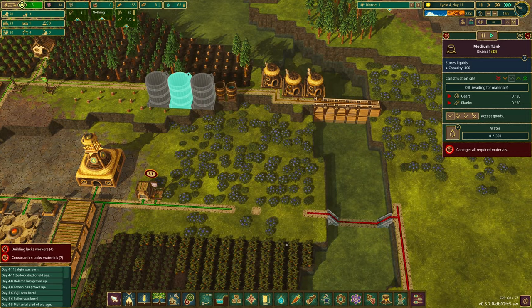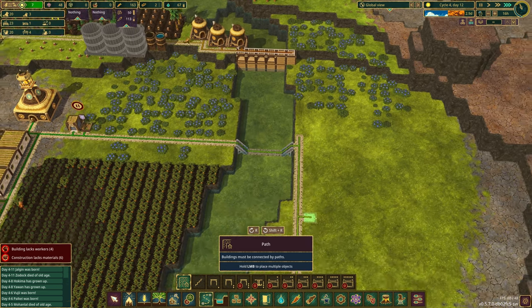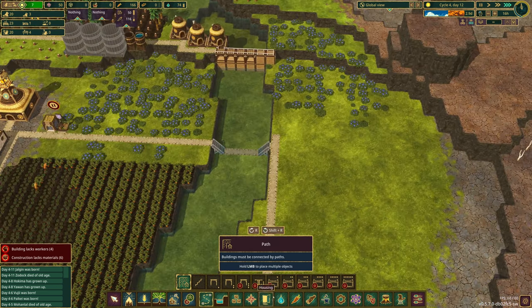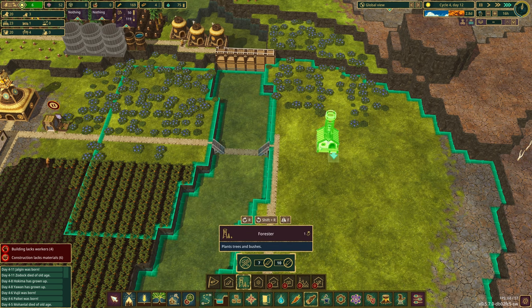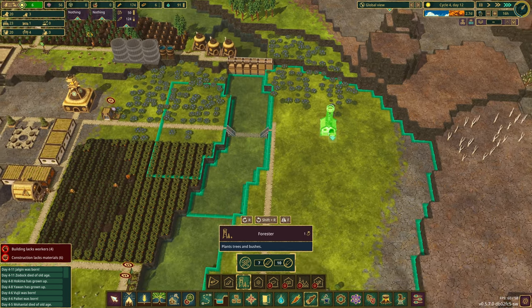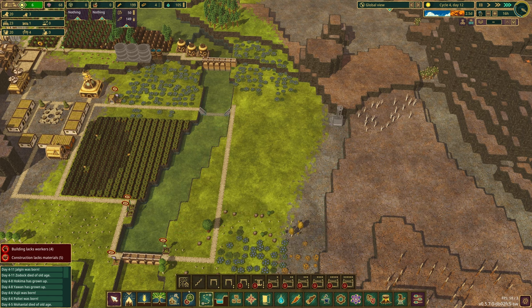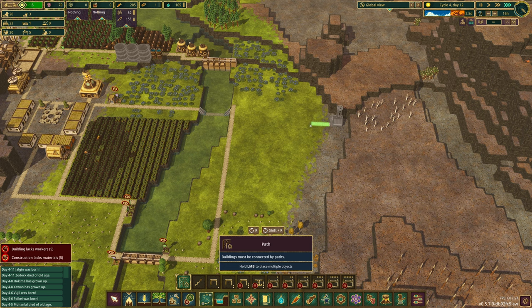We are very close to getting ourselves all the way across. Technically we are already across! Let's come in here and start thinking about a second forester. Where does this make the most sense? It's tempting to run a path and put it all the way back here, but I think we will — that's going to be worth our while.